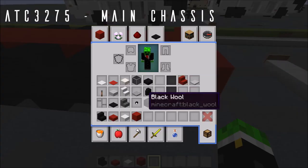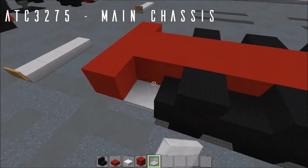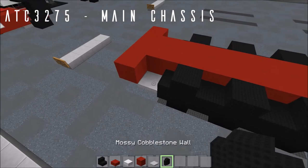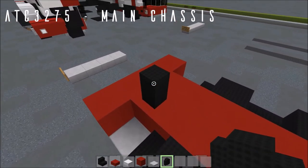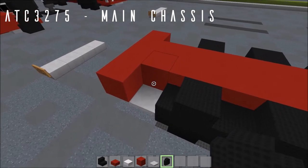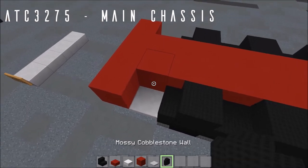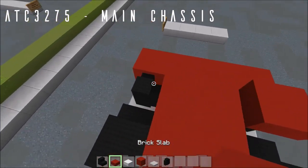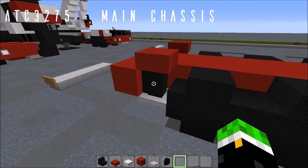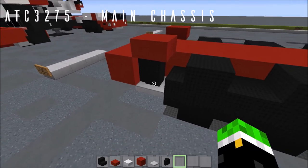Next for our hydraulic outriggers. Grab your iron trapdoor and place that coming out from the top slab on either side. Then grab your mossy cobblestone wall — just a normal cobblestone wall in default, but in the Aero Team pack the mossy cobblestone wall is a black texture. To place in these retracted outriggers, this is going to require a bit of World Edit trickery. Place down your mossy cobblestone walls with brick slabs on top, just so we don't give them any block updates later on.